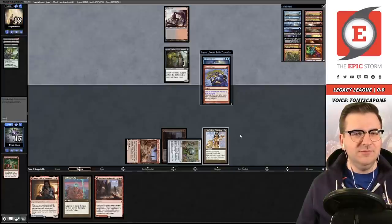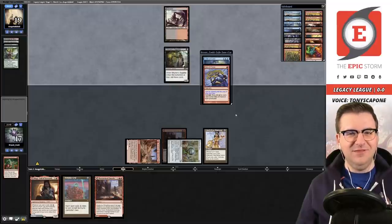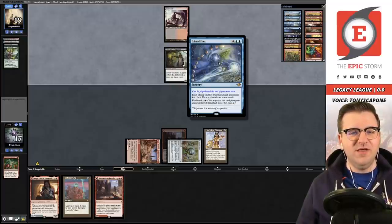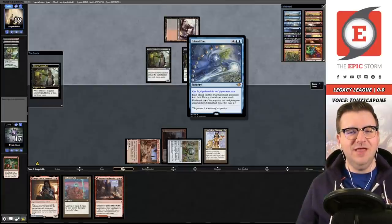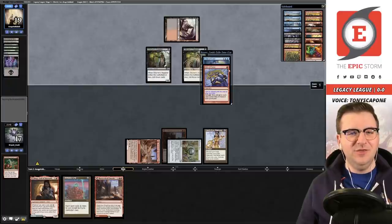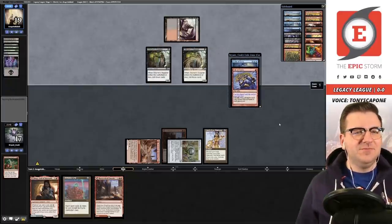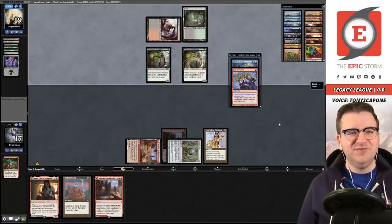Tony, why don't you discard your hand and flashback Echo right here? Because it costs six. Yes — this comes up a lot for new players. They think Echo always costs three in flashback; that's not how it works. Echo of Aeons has three flashback — this is in the exile zone, not the graveyard. It costs six mana, you cannot cast it. Our opponent played their first creature and now has a Vengevine in the graveyard.